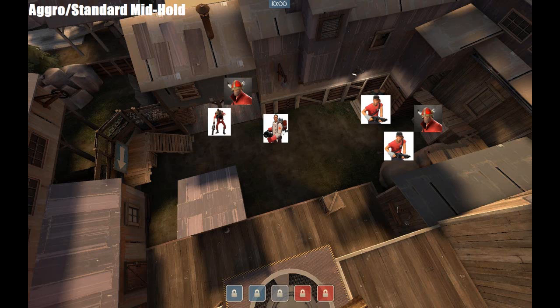This is the aggressive or standard hold for mid. Essentially, you're going to have your pocket and demo trying to get into saw room, with heals right behind them. You'll just shift your pocket and demo around — your pocket shoots four rockets, takes some steps back, stops getting healed. You heal your demo, and then your demo shoots four pipes and backs up. You heal the pocket, he shoots four rockets. You just keep doing that over and over again until you get some good damage.